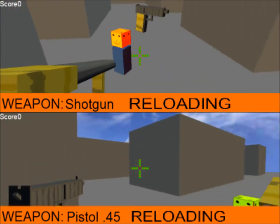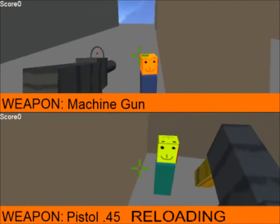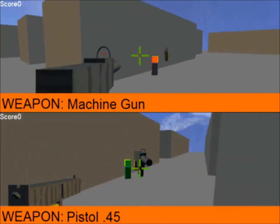The machine gun is not actually a machine gun — it's still semi-automatic, but it has 20 rounds instead of 12 like the pistol. The sniper rifle has one round per clip, and the shotgun has two rounds per clip. The shotgun and the sniper rifle are one-hit kills.